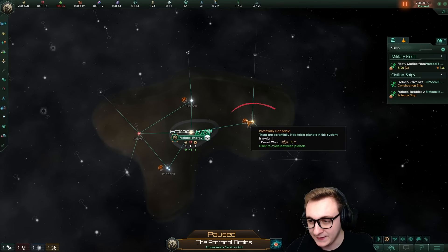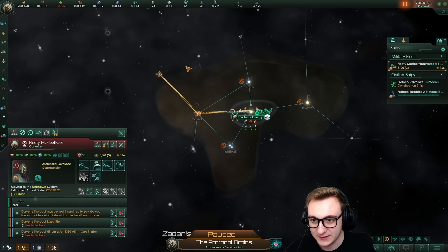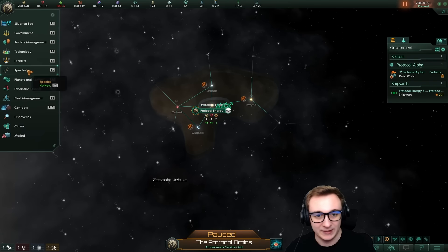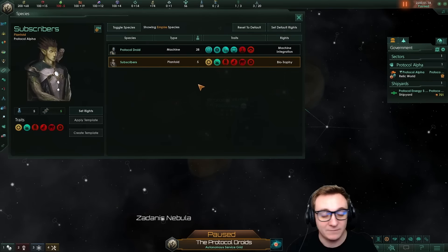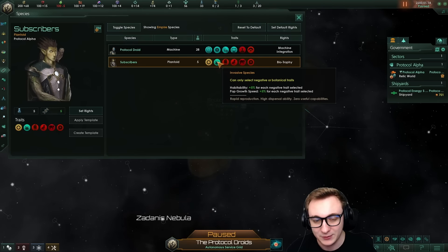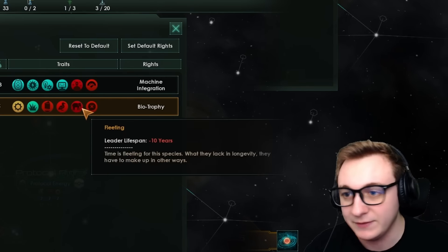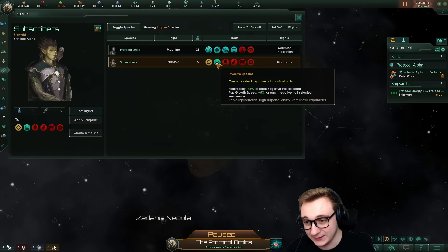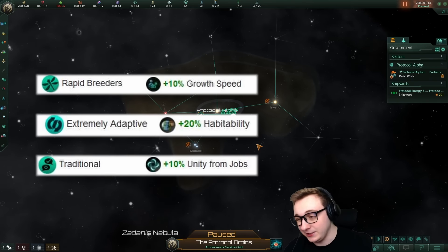We're then going to want to survey our biggest world — that is this size 18 — and then send our military fleet to explore. We need to find more planets. We have got lucky by seeing three planets off the bat; we can settle anywhere because we're robots. From my robot tips video, someone mentioned invasive species for biotrophies — every negative trait gives 5% habitability and 5% pop growth. We've gone for traits that don't even affect our species as they're biotrophies, so we're getting 20% habitability and 20% pop growth, which is slightly better than going for the pop growth, habitability, and unity modifiers.